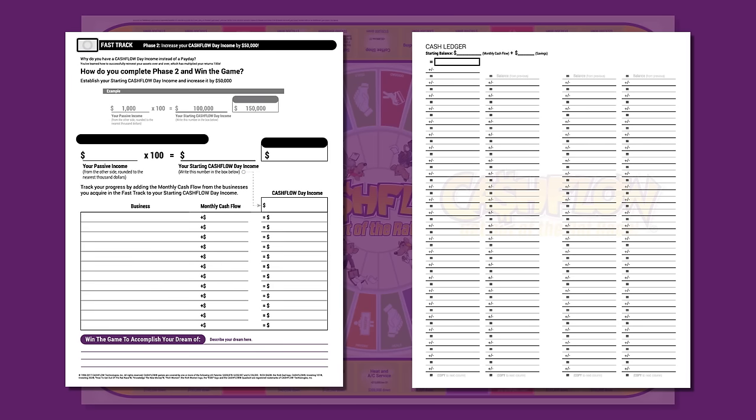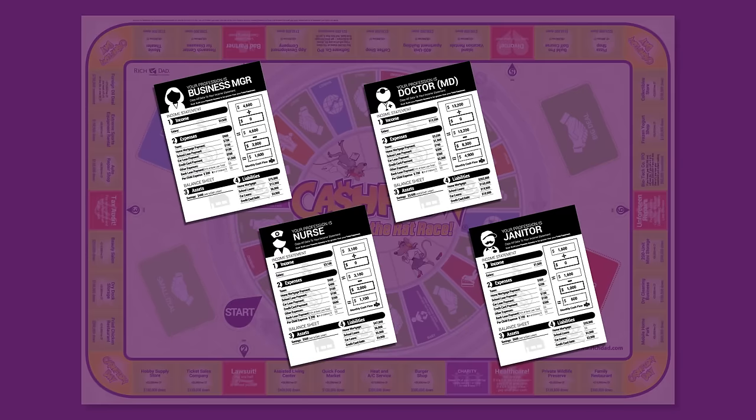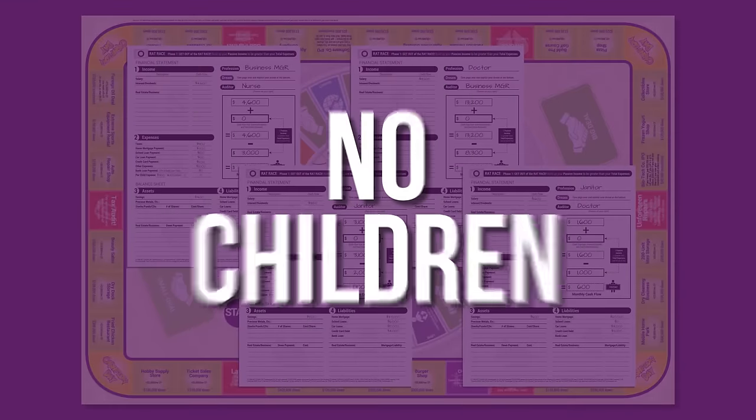Use the rat race side of the financial statement to start; you will use the fast-track side later. Shuffle the profession cards, then deal one card face down to each player. Each player turns over the card and copies all information to their financial statement. Each player starts the game with no loans, loan payments, or children.